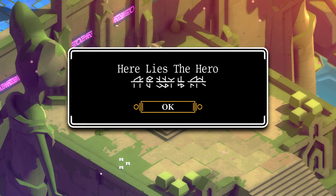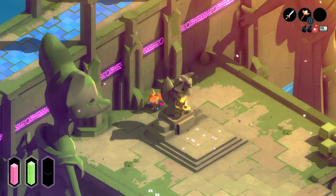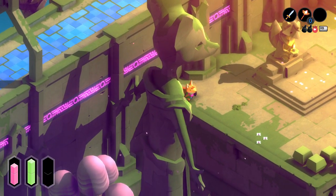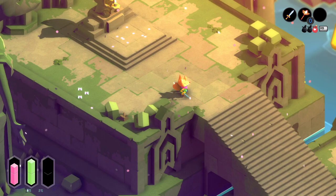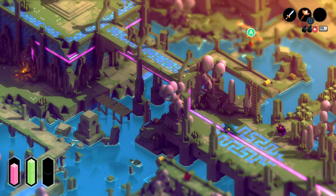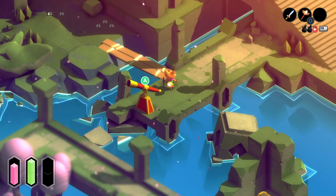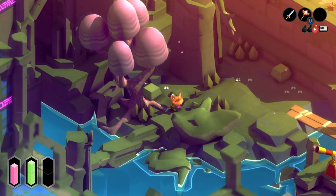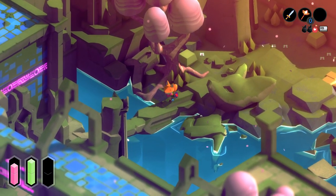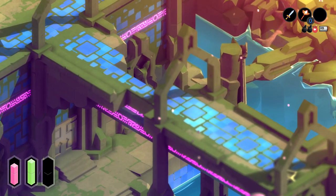Here lies the hero — what do you mean, here lies the hero? I'm right here. Anything else to look at here? Not really. Oh, these jiggly bushes. By the way, when those bushes are plopping around on the ground, or all these statues are supposed to be connected to the server room in some way — you just can't see it most of the time. That would probably make some sort of sense. Oh no, I'm a freaking evil AI or something — that's going to be the big twist. This is a video game, it's always a big twist.